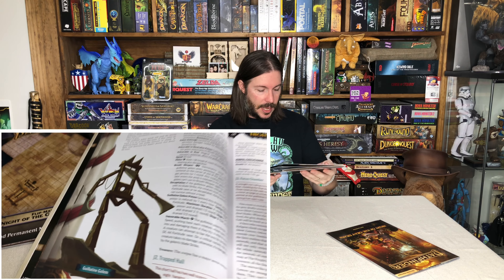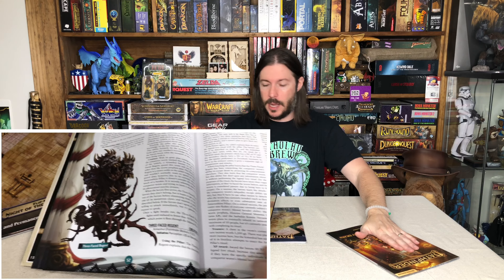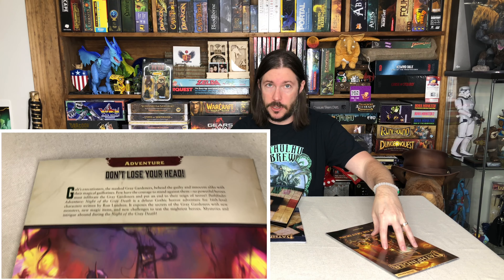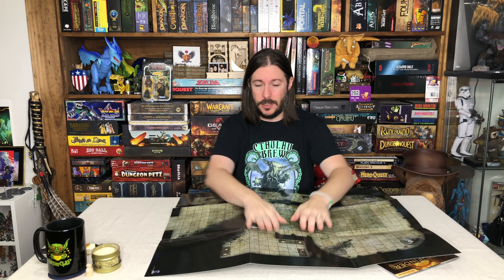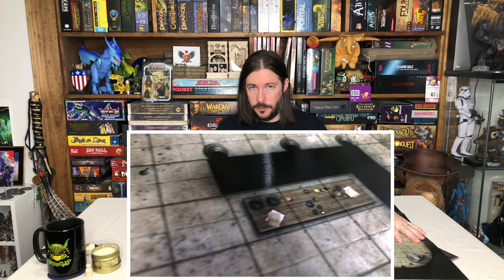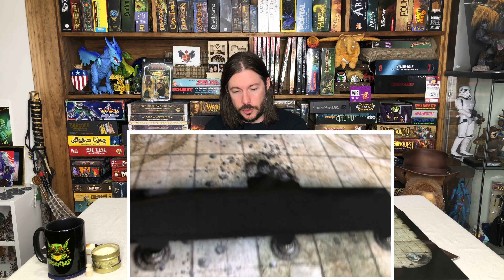They did release a wet, dry, and permanent marker erase mat for this specifically as well, which is something pretty cool they're doing — releasing specific maps and mats for some of these one-shots. They go right along with what you're going to need in this adventure, but they're generic enough to be reused in a number of ways for other things as well. They're super thick and super high quality. You can use actual permanent markers and just wipe it right off. Don't be concerned — they are pretty thick. After it's sitting on the table for five minutes or so, it just naturally starts to flatten out. It's a really thick piece of paper and just the weight of it will start to flatten that out.